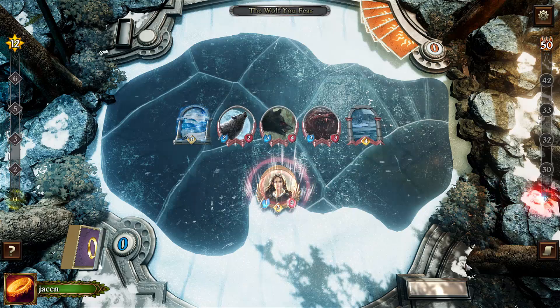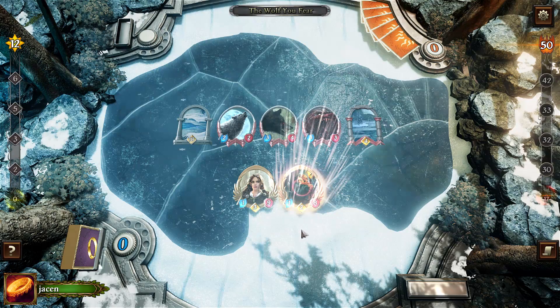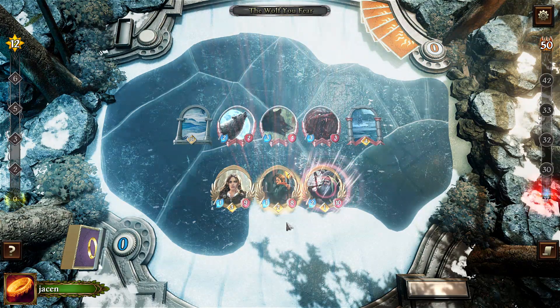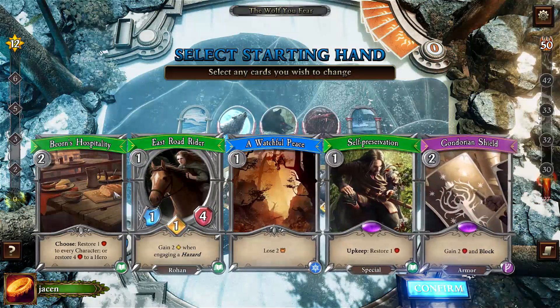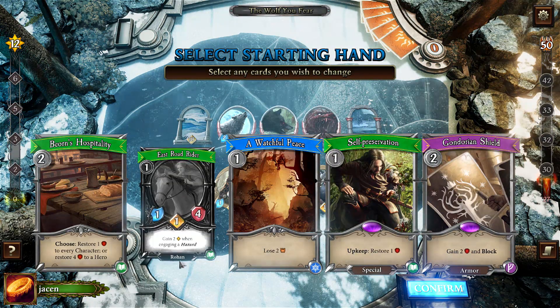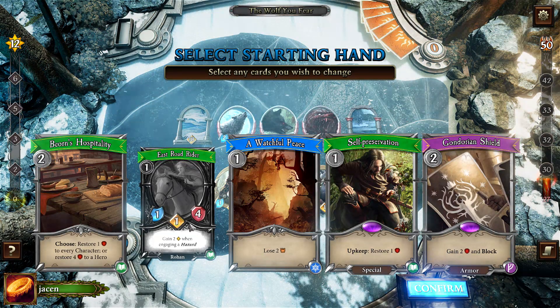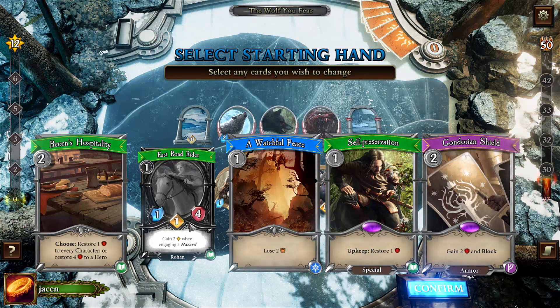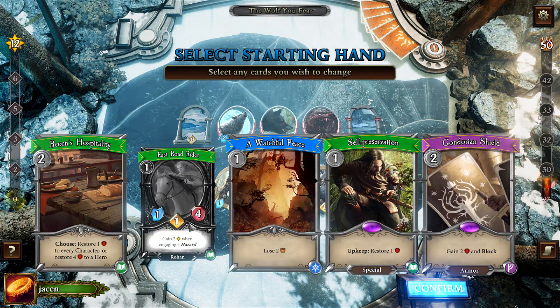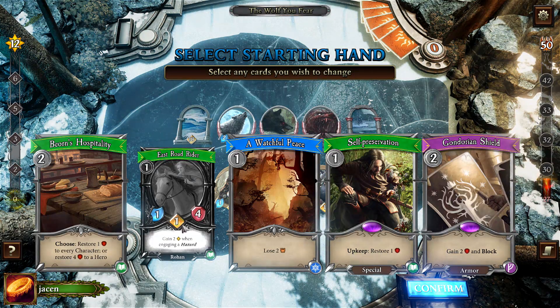I tried to play this now for three times, I think. I had to restart once because I had a really bad draw at the start. The starting draw is actually the most important here. Stuff like East Road Rider — you don't really need it. It's cool to have it and it's in the deck to maybe get rid of some hazards. It's a cheap ally, for that reason alone, and to clear out some hazards.